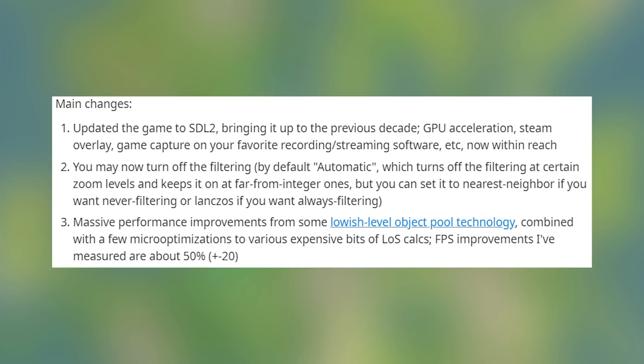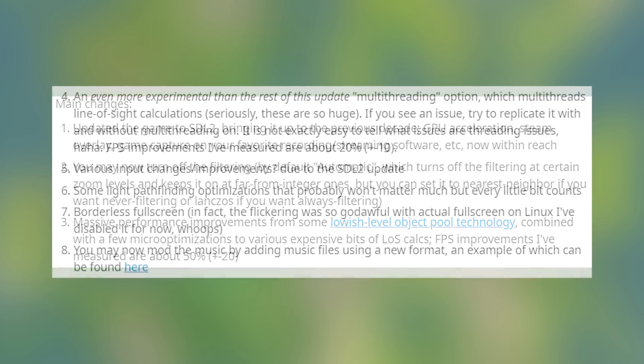Massive performance improvements from some low-level object pool technology combined with a few micro-optimizations to various expensive bits of line-of-sight calculations. FPS improvements measured are about 50% plus 20 frames per second. And even more experimental than the rest of this update: a multi-threading option which multi-threads line-of-sight calculations. Seriously, these are so huge. If you see an issue, try to replicate it without multi-threading on — it is not easy to tell what issues are threading issues. FPS improvements from multi-threading measured are about 20% plus or minus 10.